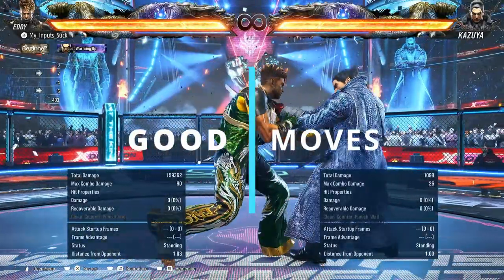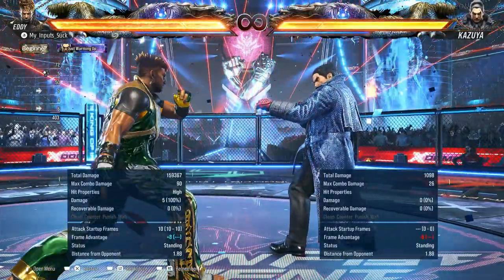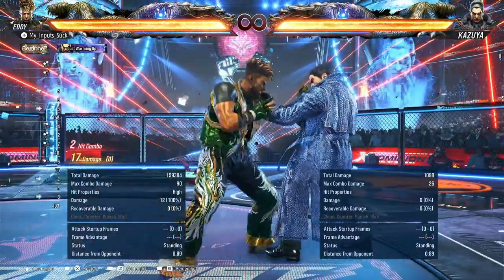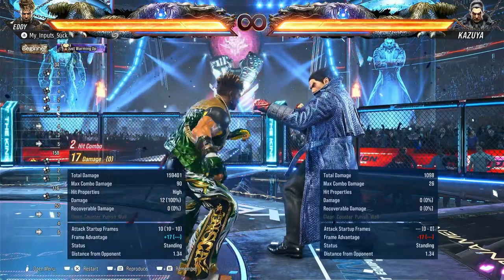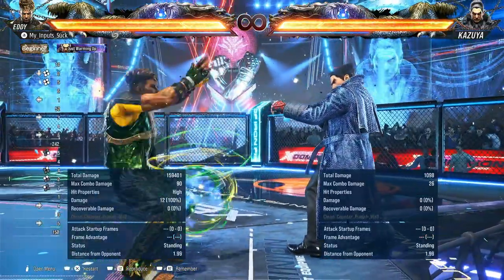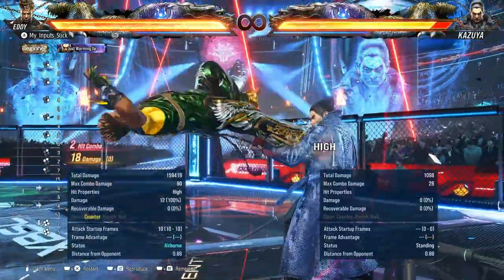Let's go through some of Eddie's good moves now. Jab, obviously really good. You also have 1-2. These do have extensions like 1-2-4 and stuff, but just be careful — I think only on counter-hit you get 1-2-4-4.